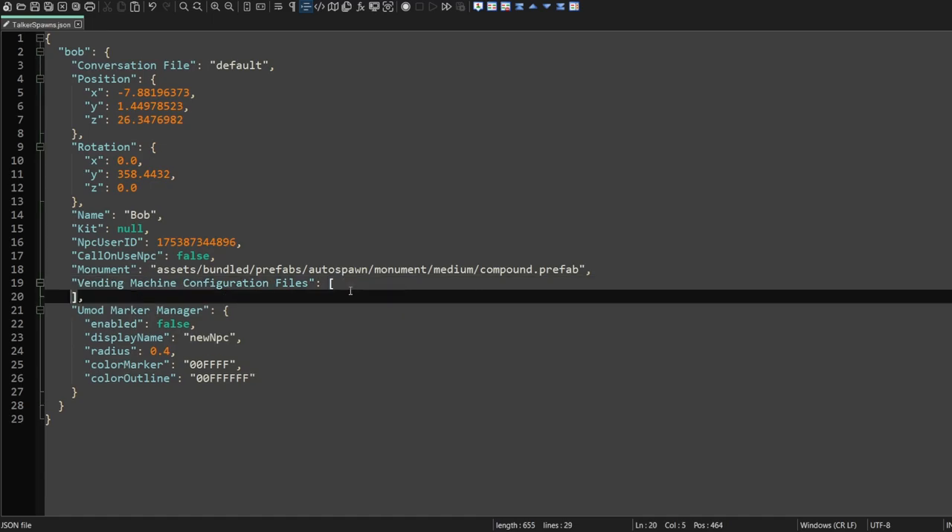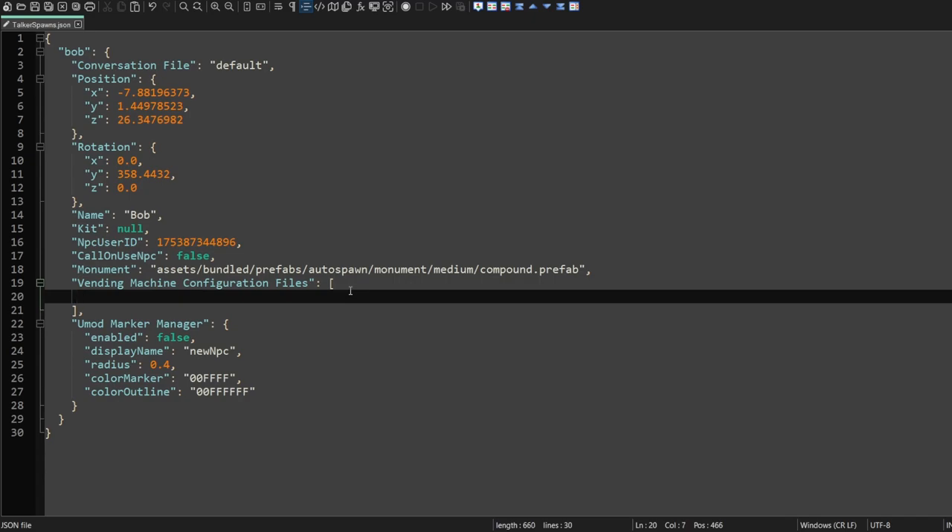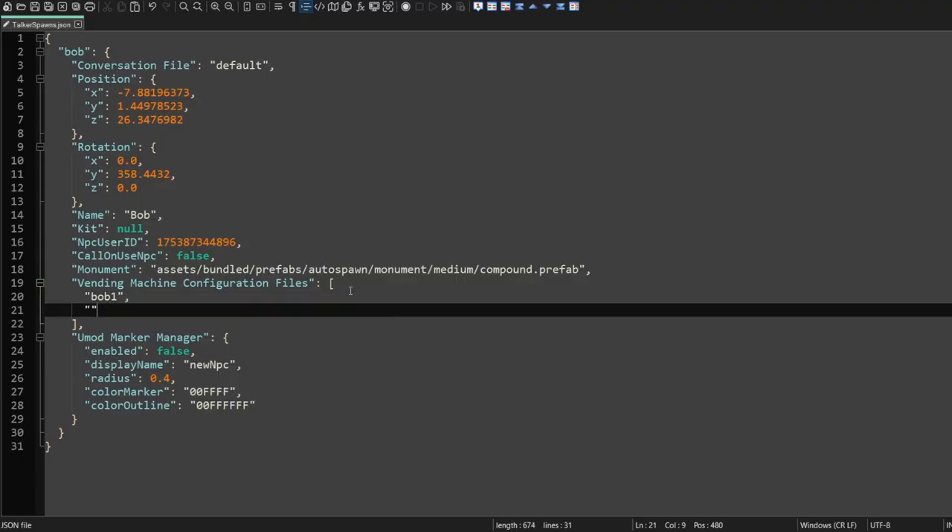We're going to have to go ahead and create a couple of profiles for our NPC. The ones we gave it were bob1 and bob2. Now if we save this and reload the plugin, we will have vending machines to interact with.